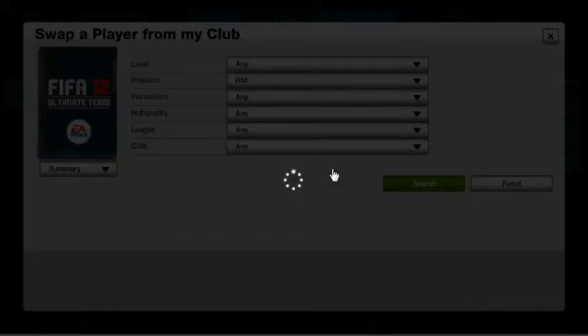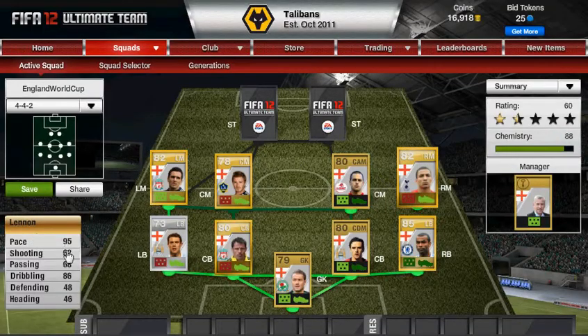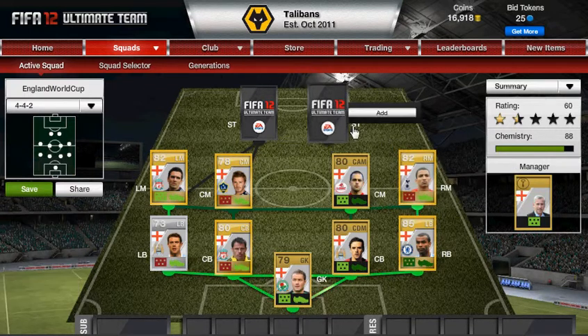Right mid — we have Aaron Lennon. You've got pace and dribbling on him. Good for pushing up, obviously. I just love Aaron Lennon — so good.